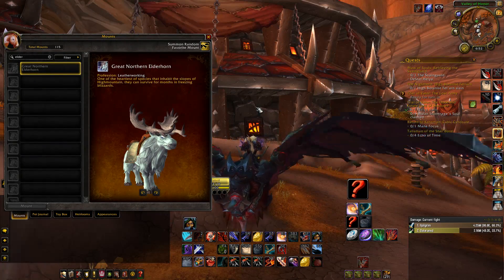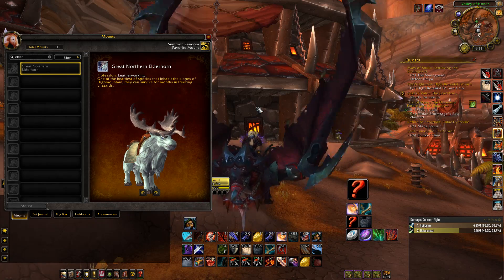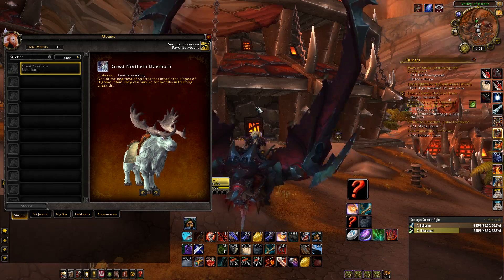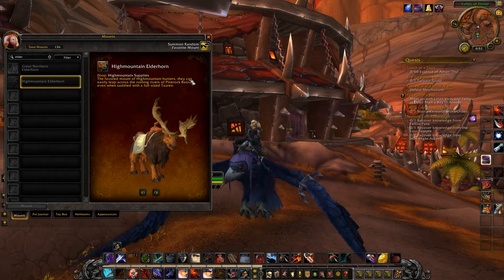Hello guys, how's it going? My name is Dalron. They have added a few more notes for the patch 7.2 PTR, which is something I want to test out. There have been some rogue buffs going about and some changes to the artifact weapon, so today I want to take a look into it. Just to make sure that these changes have been applied, they recently added a high mountain elderhorn from supplies from the high mountain questline, which isn't available on live servers but it is on PTR.